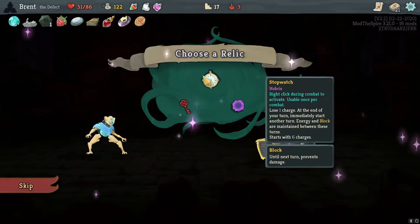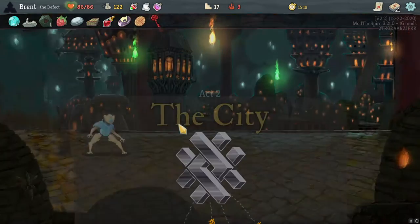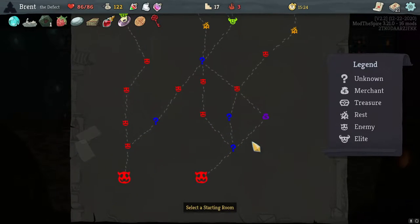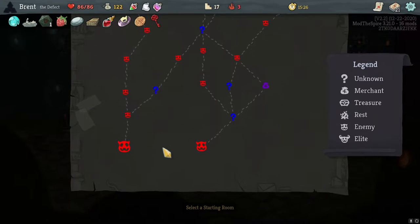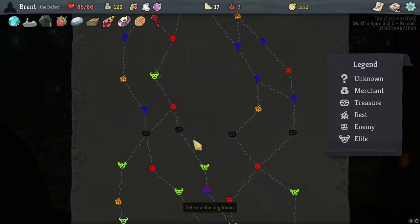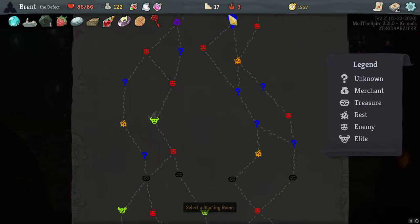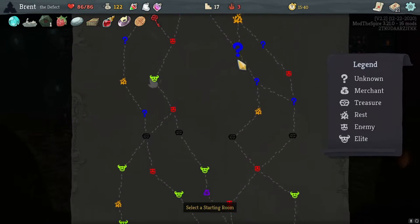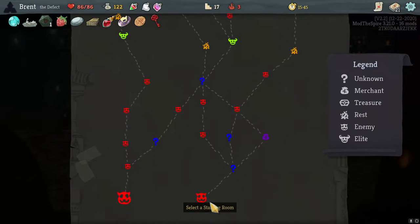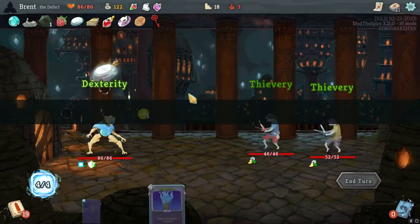It's definitely Cursed Key here — yeah, just have to remember that, we're gonna get a lot of curses. We did this, up to here — elites and a shop, another elite up here, another shop towards the end. It's a little dicey. I think I like the more rests — a bunch of rests here, we don't get as many elites, but I think we're going for the best rest path. Gonna be good for us overall.